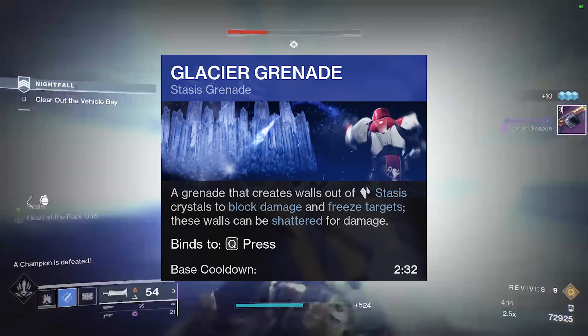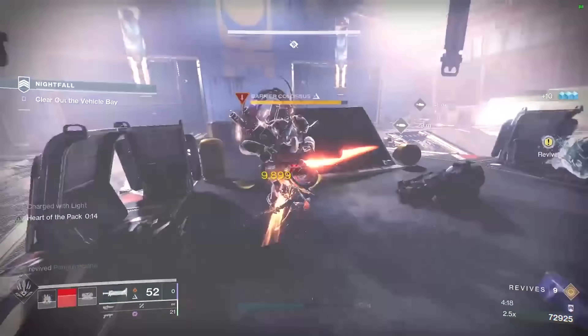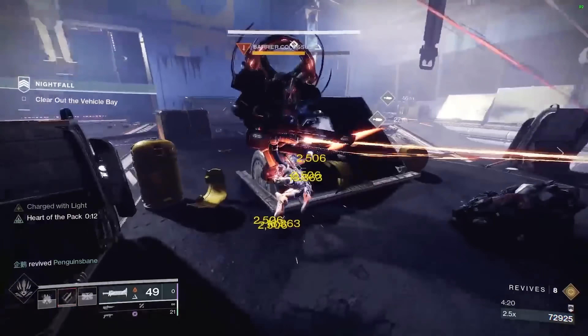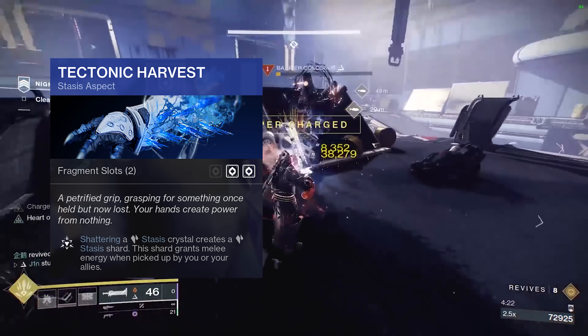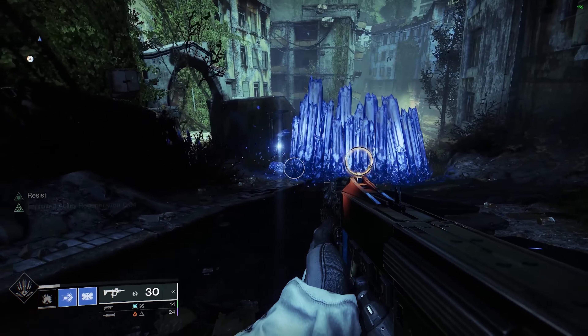For the grenade, go with Glacier Grenade — it creates a wall of stasis crystals, which can be used for blocking damage and synergizes with the aspects and fragments. For the aspects, use Tectonic Harvest and Diamond Lance. Tectonic Harvest spawns a stasis shard when a stasis crystal is shattered by you.